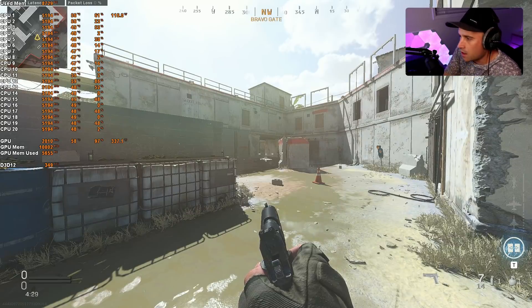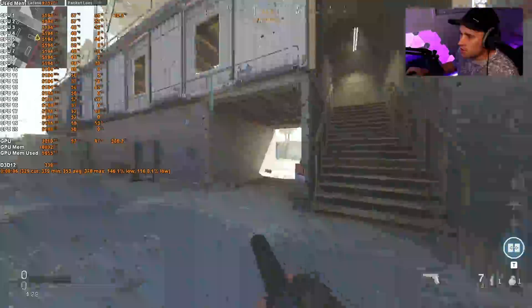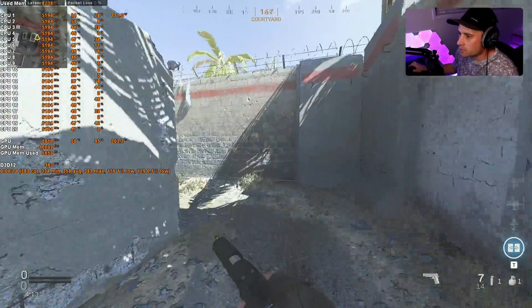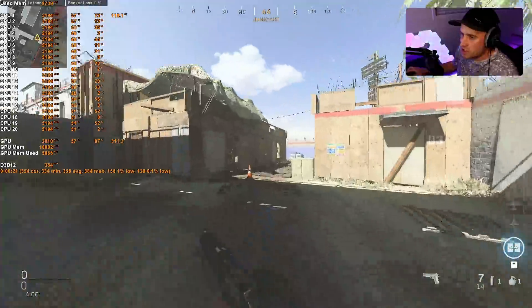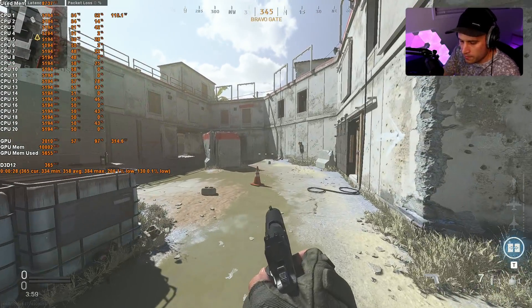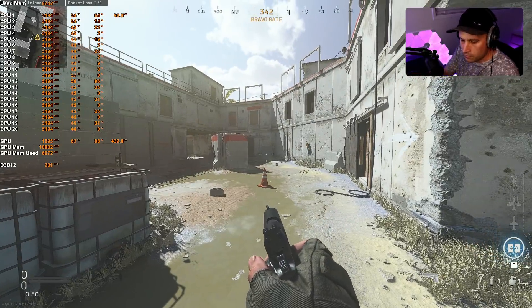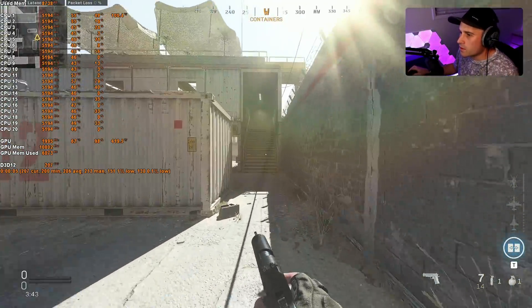I'll show you how I'm running the benchmarks — I can't be bothered with CapFrameX today, so I'll just do a loop around. The 0.1% lows don't look too high, they don't look great. I'll run this with the current settings for about 32 seconds, then go change the settings. Now trying 200% render resolution — same thing. The 0.1% lows seem quite low; usually they're around 180 here for me, so that could be a driver issue.